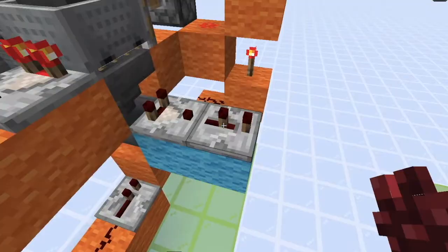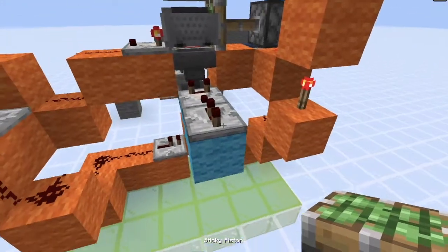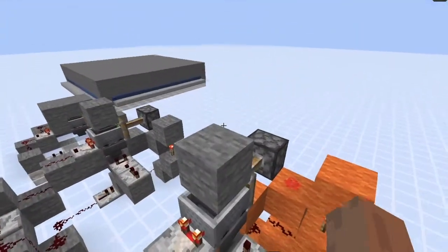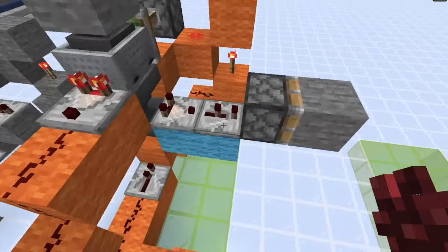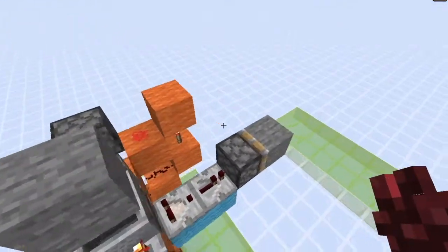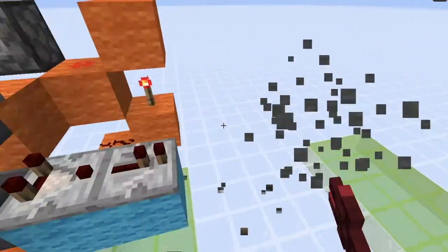Now this is a two-tick pulse, which means that pistons or sticky pistons will function normally — that is, they will extend and retract. But if you want to make a T flip-flop out of this, then you can just put it on one tick, and it will spit out its block, just like any one-tick pulse.